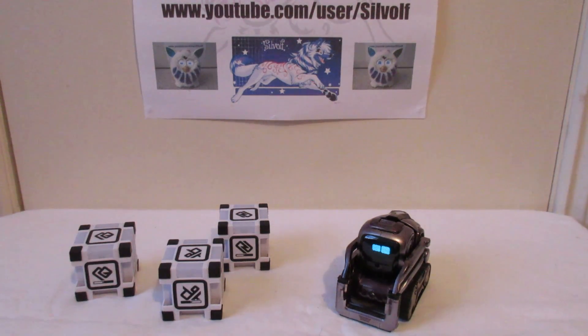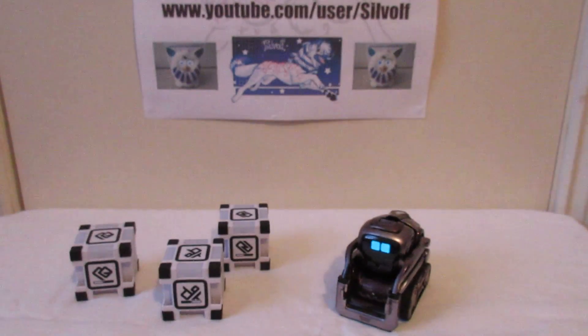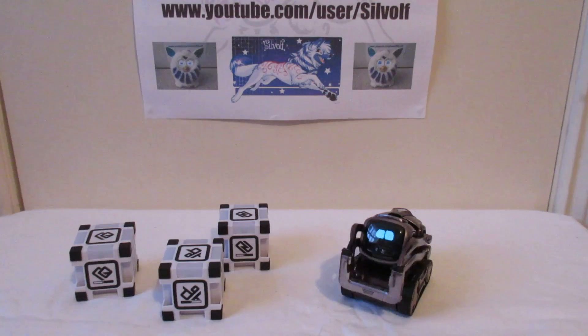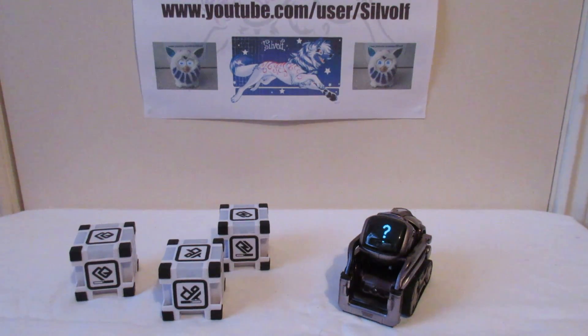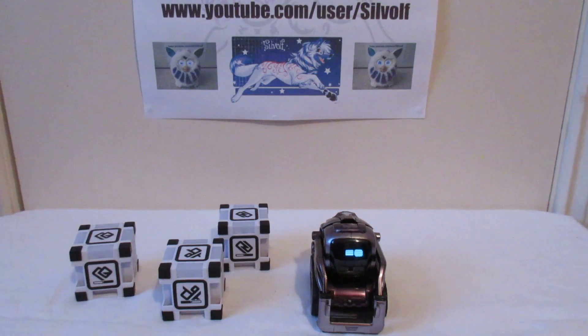So we've got the magic fortune teller — you can shake Cosmo and have your fortune told. It's a bit like the magic eight ball. A question mark will come up on his face. So, will it rain tomorrow? He says 'maybe'.